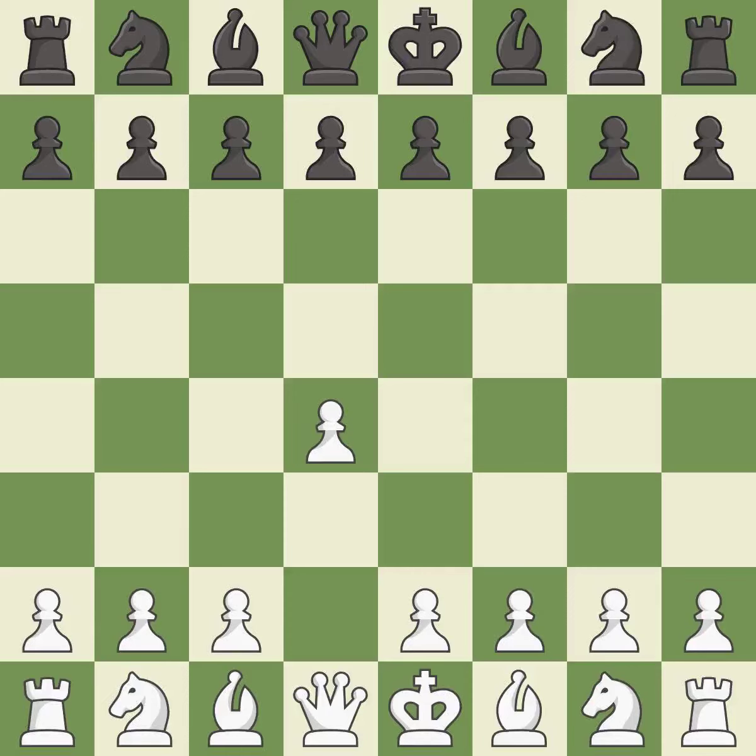Opening with the queen's pawn controls the center and usually leads to a more positional development of the pieces. The Indian game begins by controlling the important e4 square with the knight rather than a pawn. c4 builds a strong center by controlling the important d5 square and creates a square for the knight to come to c3 without blocking the c-pawn.